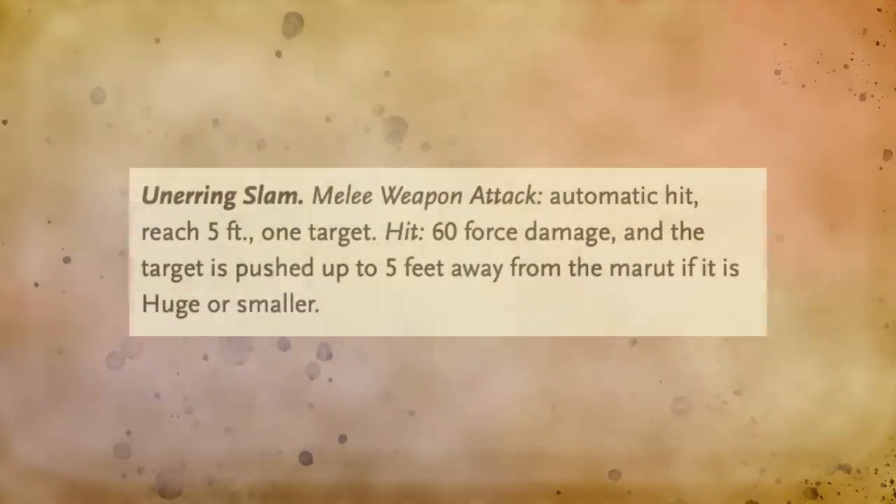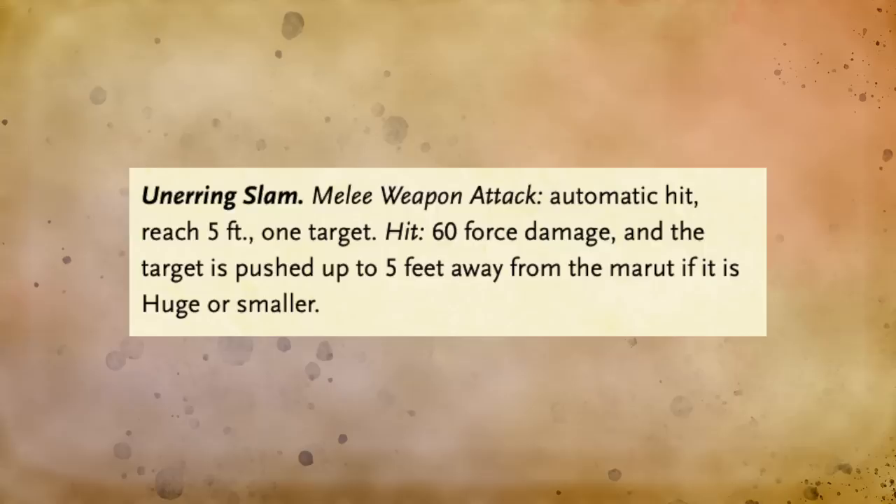The Marut is a no-nonsense brute in combat. Its attacks hit automatically and always deal 60 force damage. Befitting their nature as lawful and inevitable creatures, their attacks simply cannot be stopped, cannot be avoided, and always do maximum damage. As force damage, it's very hard to get resistance to force damage in the game, so they're just going to lay into somebody for 120 points of damage — and there's nothing you can do to stop it. No armor class, nothing is going to protect you from that unless you have some way of teleporting or evading.